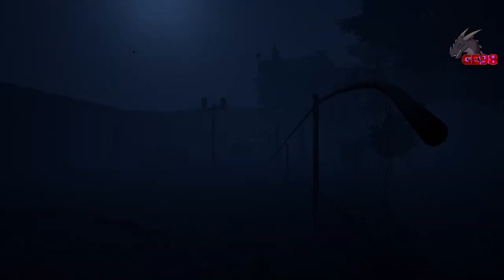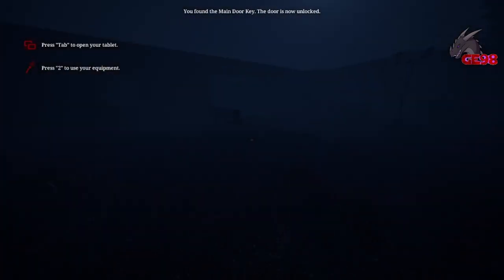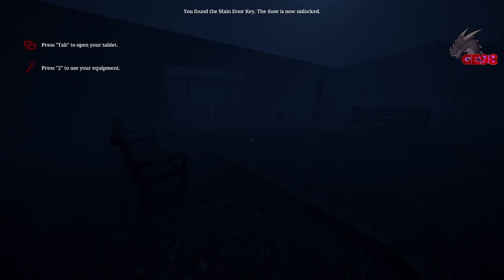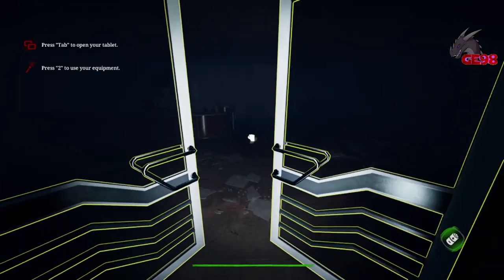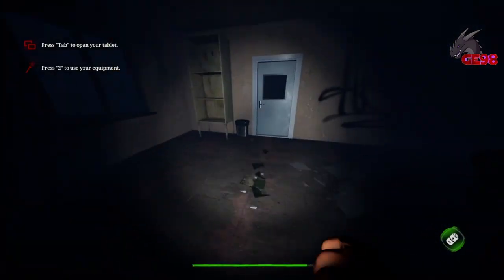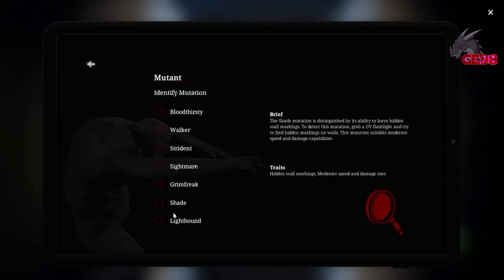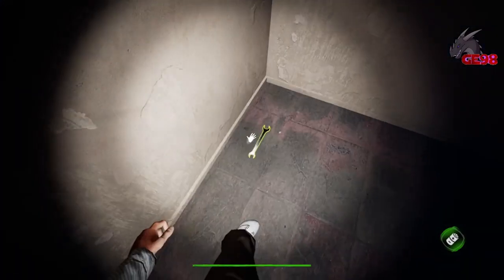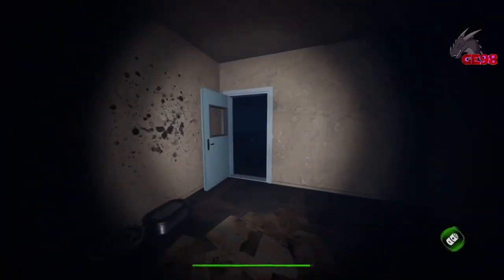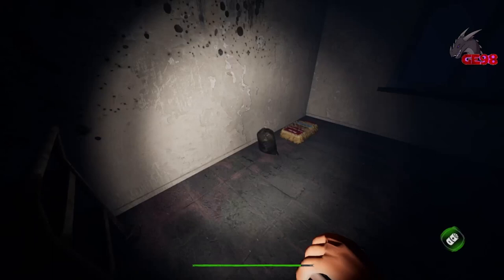So we're actually on easy. The only difference is that we have fewer objectives. Normal and hard will have more objectives to do. Also, if you press tab, you can look up the objectives. There are different mutants that it can be, and we can also identify the mutation there. We found the wrench — that is what's needed to fix the pipes.